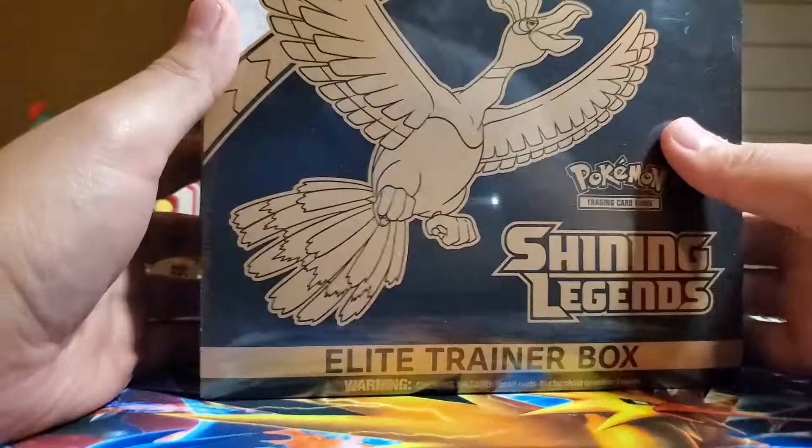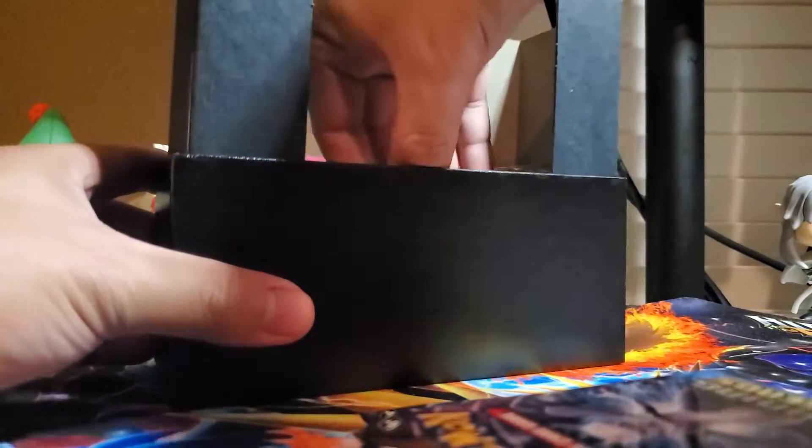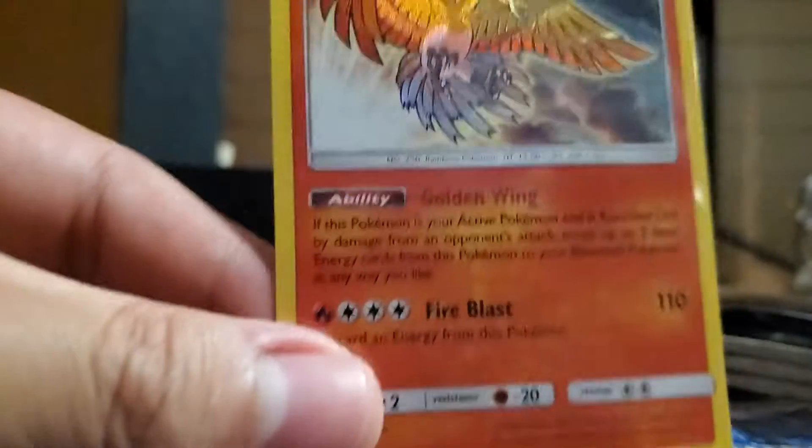Let's get this Christmas video going. We'll start off with the Shining Legends box — open this bad boy up. I haven't opened this set on this channel before, so it'll be kind of cool. We get some little sleeves, the almighty code card for you virtual players out there, some energy packs, and a cool Shining Ho-Oh.